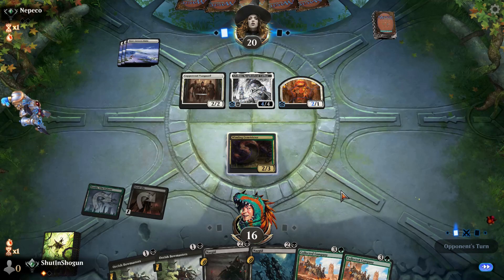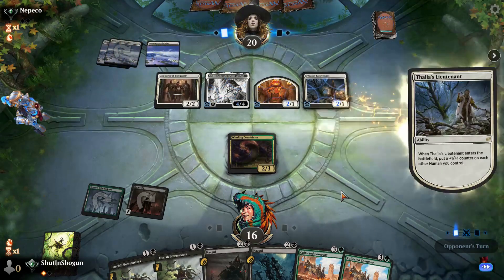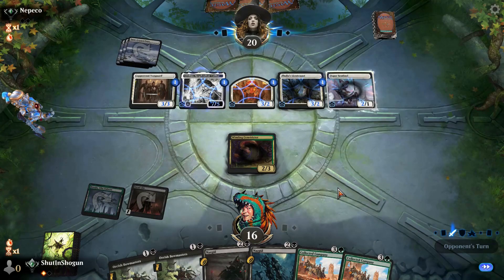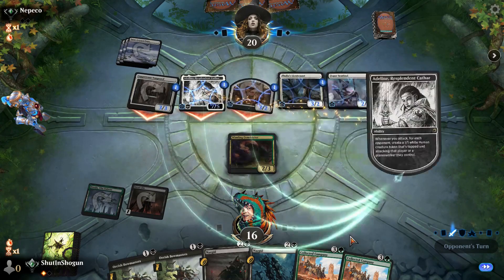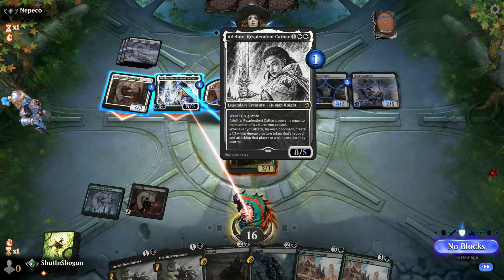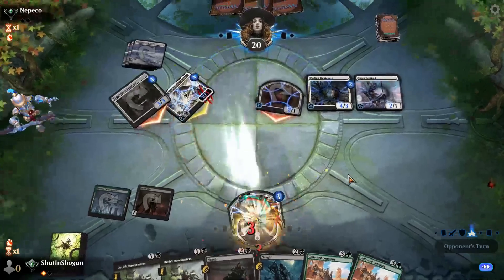Thalia's Lieutenant — this is a mono-white humans list. But I do enjoy that. Mono-white, for whatever reason, just doesn't see any real decks in the format in my experience. We're dead. I understand that mono-white's probably the weakest single color for mono decks — that's probably more a function of that.